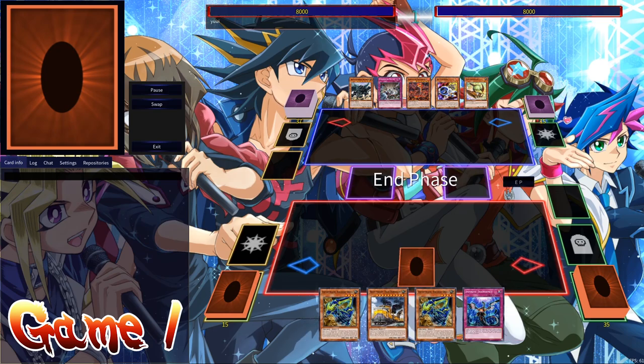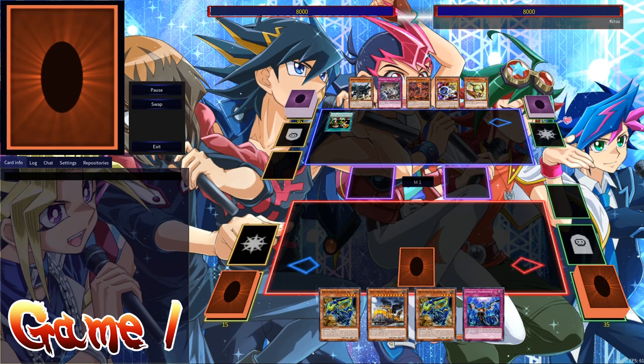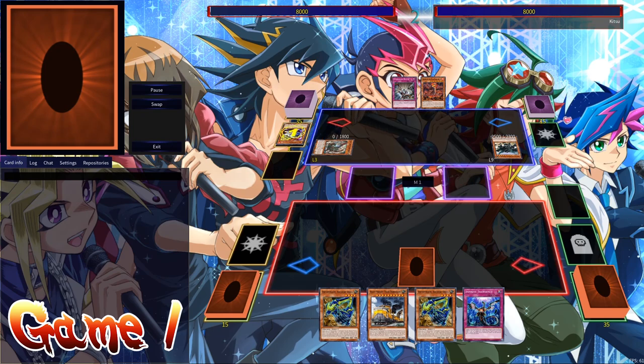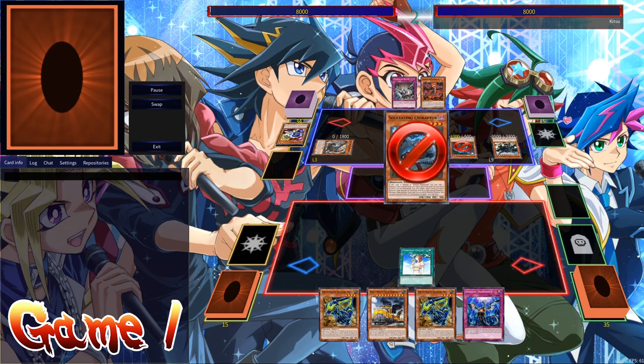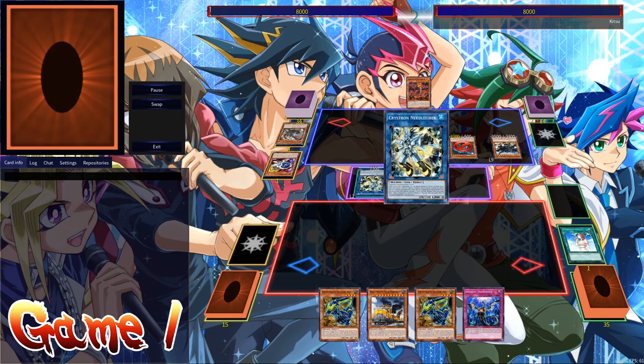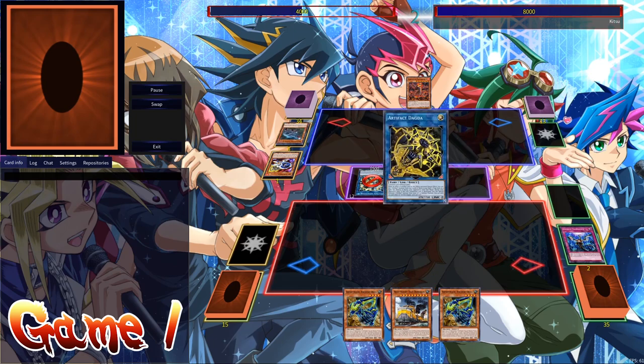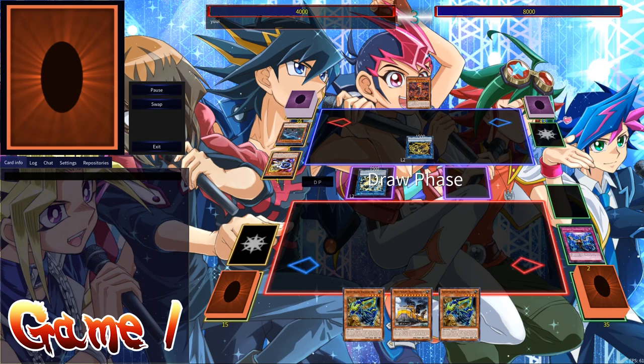Starting off the match, Anna goes first, played by Yui, with a strong opening. A set one pass — lucky off the reasoning with a Ghost Ogre. Oviraptor is negated with Chalice, but it is able to get out Jet Synchron and go into Needle Fiber. The Infinite Impermanence comes down to prevent Needle Fiber from going further.